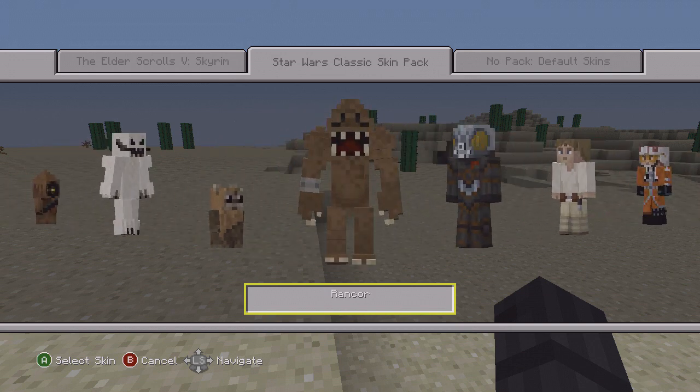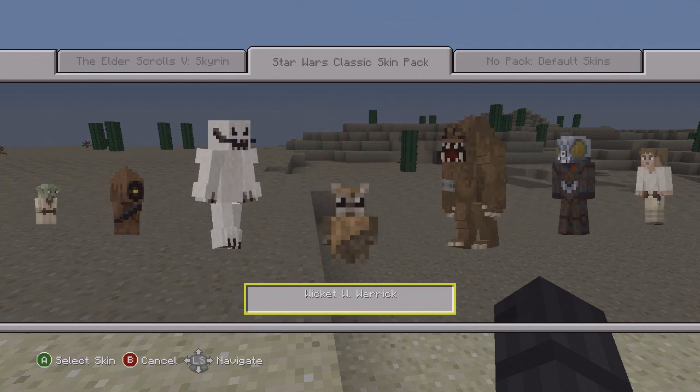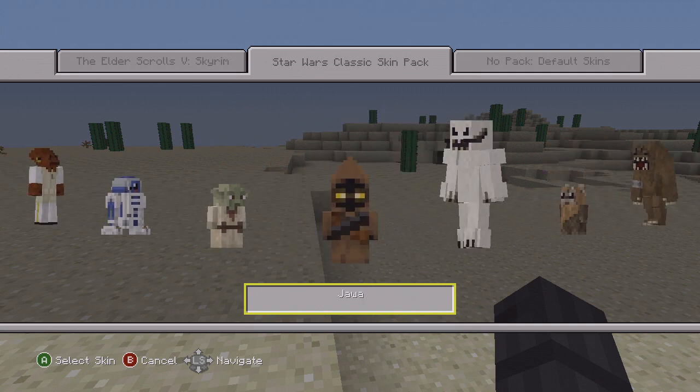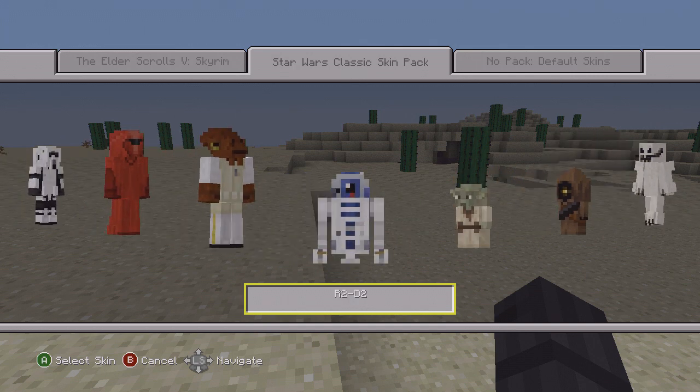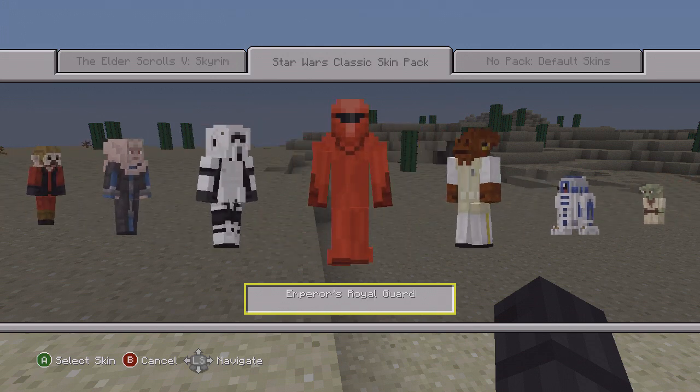We have the Rancor — I believe that's how you pronounce that — he looks absolutely beast right there. Then we have a Wicket, these things look pretty cool, cute little fella right there. We have a Wampa ice creature, we have a Jawa, and we have Yoda — man, look at that guy, that is really cool.